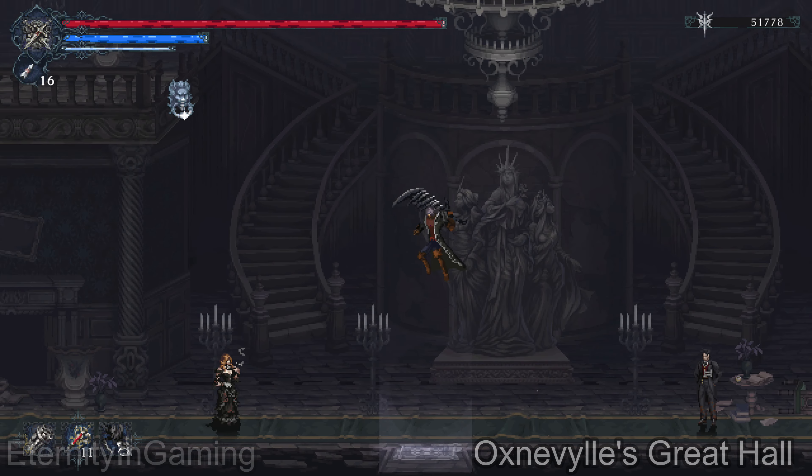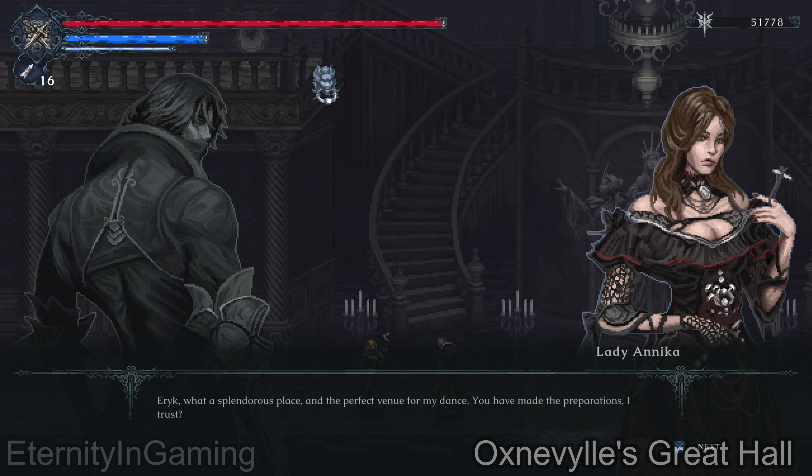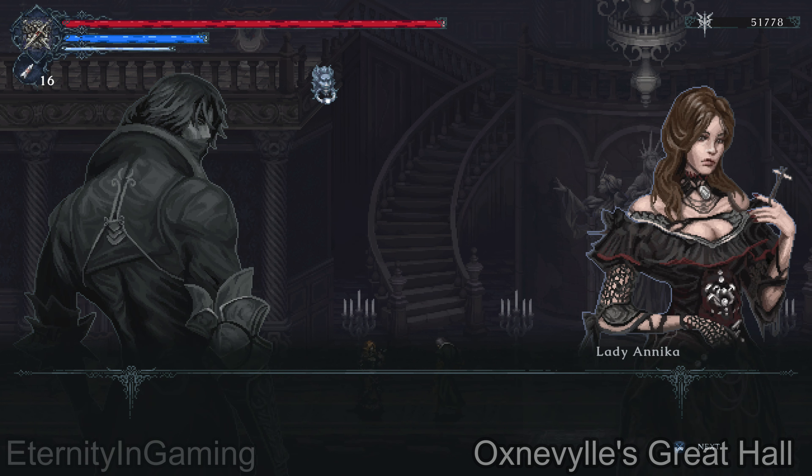Once you send her to the Gray Hall, she'll be in the main area down here. Speak to her and she'll give you a cool shield-type sub-weapon.